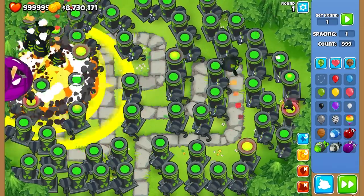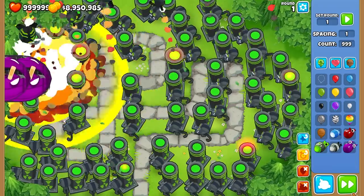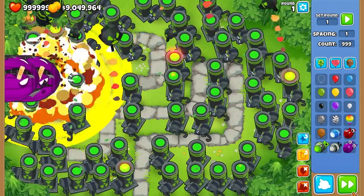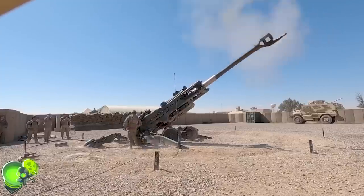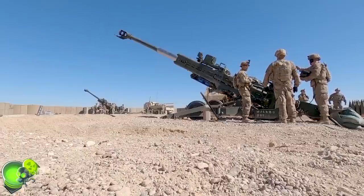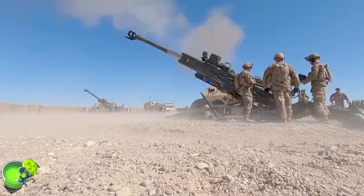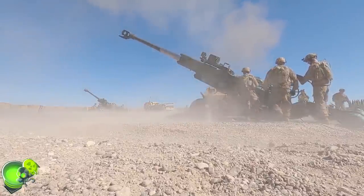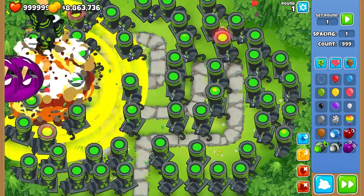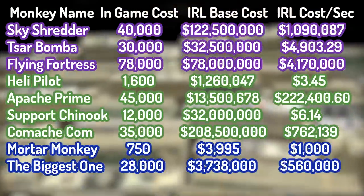That's expensive, yes, but nowhere near the cost of the biggest tier 5 upgrade. Its base in-game cost is $28,000 cash. The real-life cost comes from the $3,738 million M777 Howitzer Artillery, capable of launching a nuclear W-48 implosion plutonium fission weapon costing $1.25 million. It shoots this shell every 2.2 seconds, giving a cost per second of $568,000.